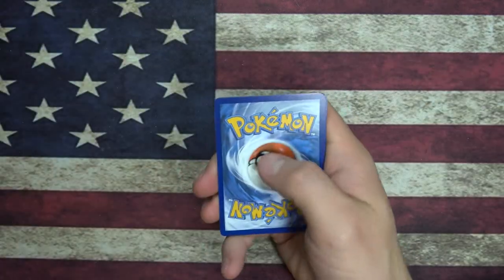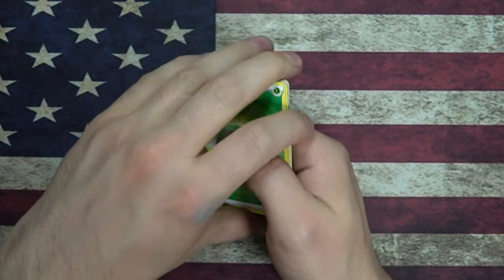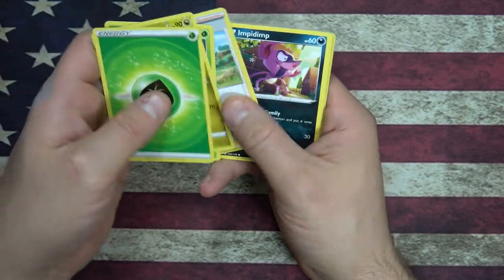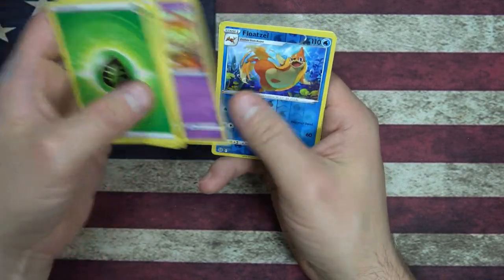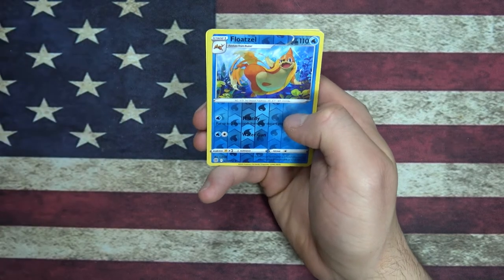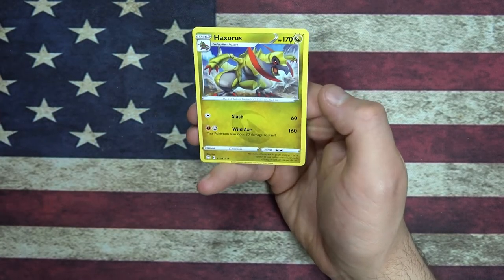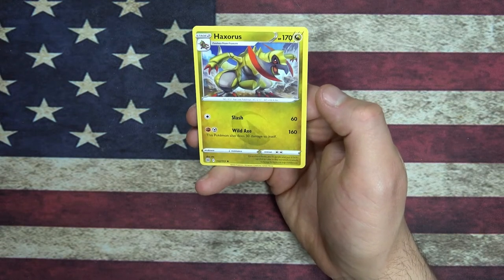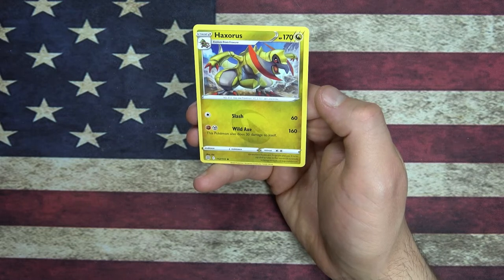Got another code card. Got a green energy, Gabite, Grotle, Berry, MTM, Staryu, Chimchar. Reverse Foil Floatzel and a — what is this guy — Haxorus, the Axe Jaw Pokemon. Just literally has an axe for his jaws. Its resilient tusks are its pride and joy — it roots up dirt to take in minerals.